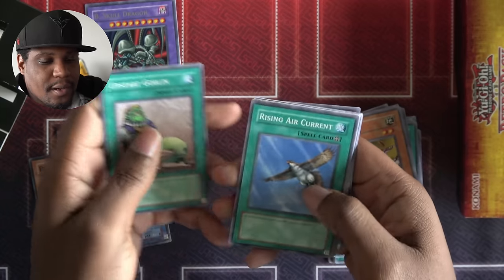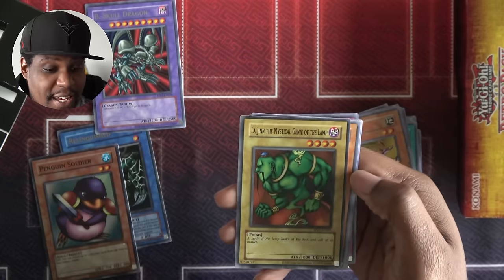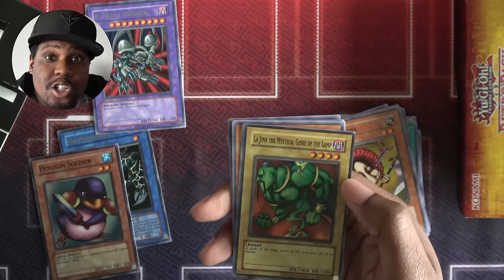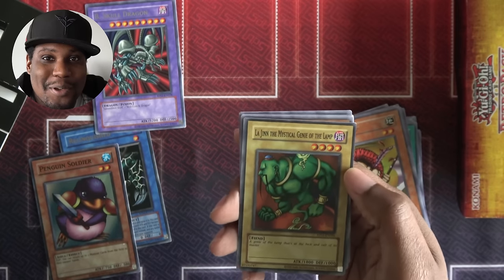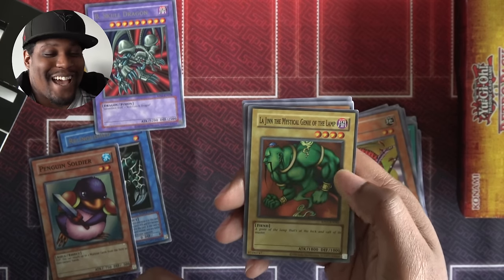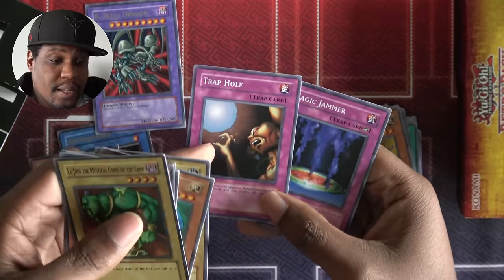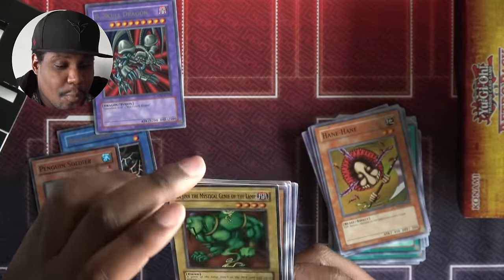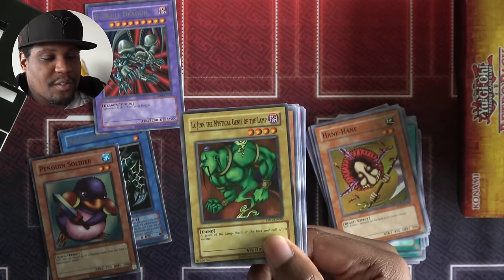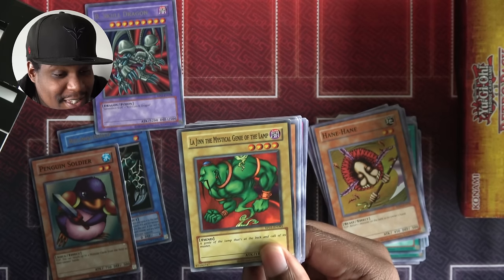Next pack: Upstart Goblin, Rising Air Current, Manga Ryu-Ran, Toon Summoned Skull, Lajinn the Mystical Genie of the Lamp — this is an 1800 attack monster, the strongest normal summon we've seen yet! And it's not even a holo, but I'm so excited to use this. Maha Vilo, Giant Soul, Trap Hole — I did want one. And a Magic Jammer — it's a super rare! At the angle I was at the image looked flat, but when I moved it I finally saw it — super rare.